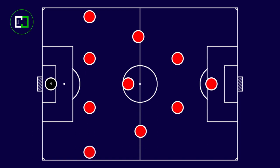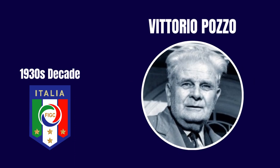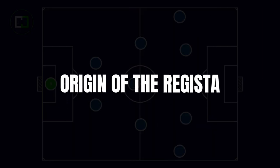The classic AC Milan team that won the Champions League in 2007, coached by Ancelotti, playing a 4-3-2-1 formation, had their most technical midfielder in the first midfield position: Pirlo. Speaking of Italian football, the history of this role seems to trace back to the 1930s Italian national team. Wanting to have an expert in delivering long passes, coach Vittorio Pozzo switched to a 2-3-5 formation, moving his central defender to the midfield line and assigning them the role of the team's organizer. This was the origin of the Regista role.